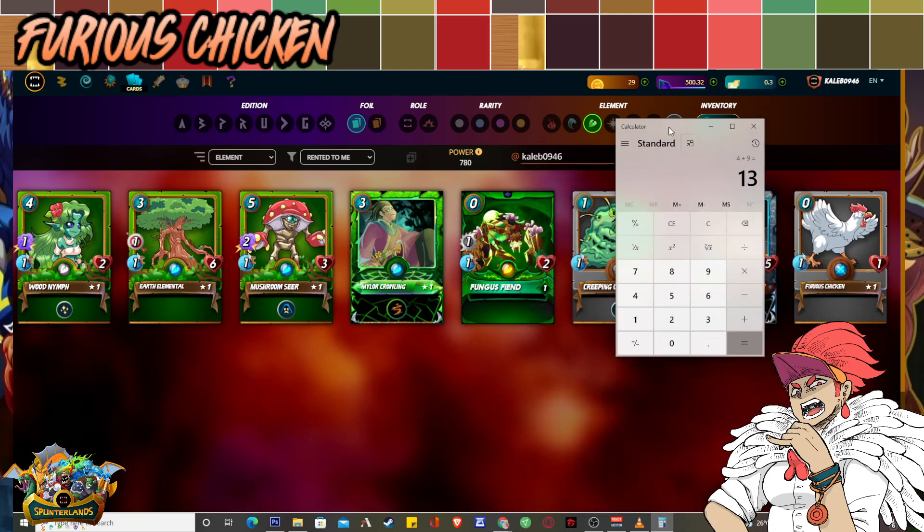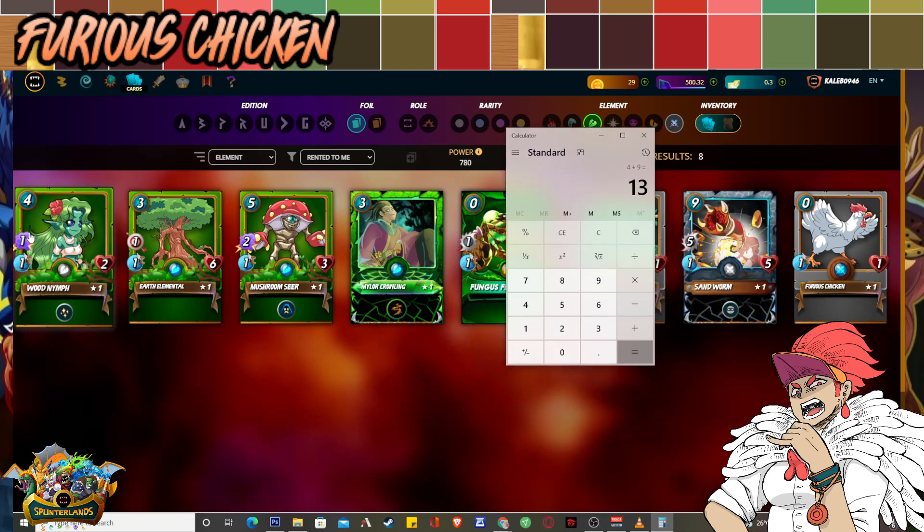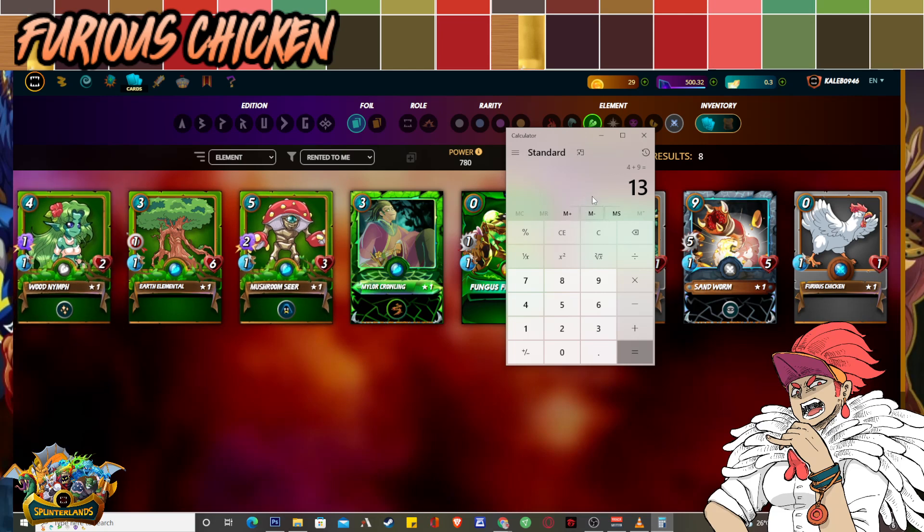For sustain, you need the Wood Nymph. You might ask — we already have a free healer in Wood Nymph for green, the Goblin Psychic. But I'm not a big fan of Goblin Psychic because it costs 6 mana to deploy. That two extra mana from Wood Nymph's 4-mana cost can do a lot — you can drop a Failed Summoner as an additional tank and add multiple one-drop bodies. This lineup requires multiple bodies to keep taking hits and dishing Thorns damage. Wood Nymph is super cheap, not even 0.2 or 0.3 DEC.